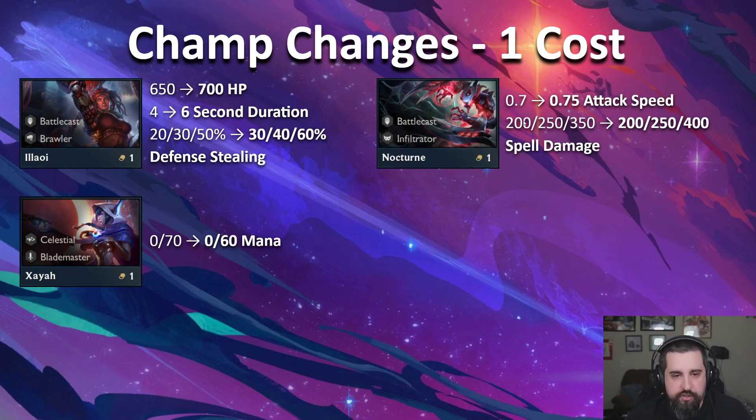Nocturne: there's actually one buff and one bug fix here. The buff is the attack speed buff. Nocturne is basically really good until stage 3 — he's a really good opener and then he falls off hard. But now he gets to attack a little bit more. The damage at four-star was noted to actually reduce DPS because the damage per second matched the debuff time, so this just cleans that up. It's only a buff to three-star.